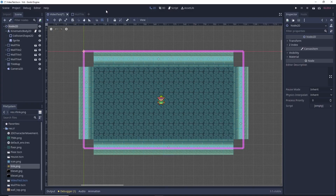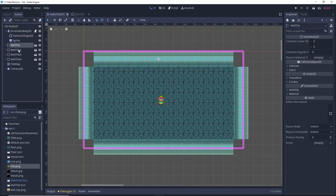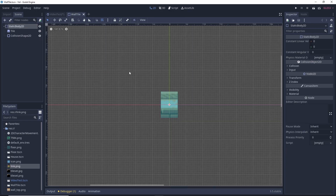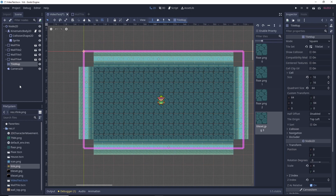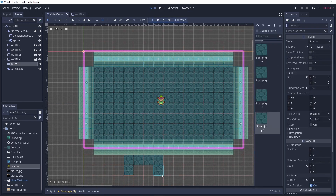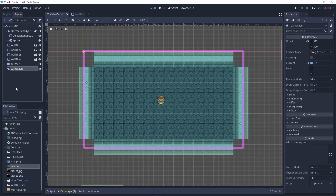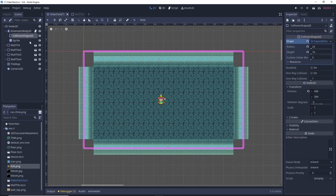And here's our result. You'll notice the scenes in the upper left-hand corner of the screen. Our main scene, video tests, contains all of these nodes, including our character node, and then additional child scenes below. The child scene is made up of our wall tile right here, and we've replicated those for the top, right, left, and bottom walls. The floor is actually making use of the tile map system. Using Gato's tile map system, you can use individual images or an atlas to create tiles that can then be painted onto the screen. The kinematic body 2D node contains our character, which includes a collision shape 2D and a sprite.